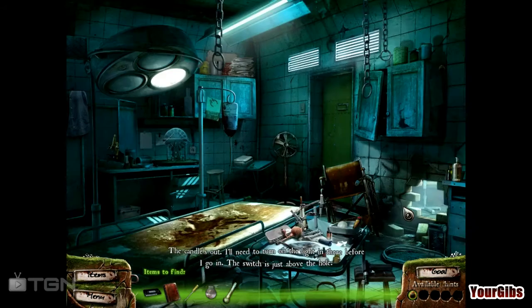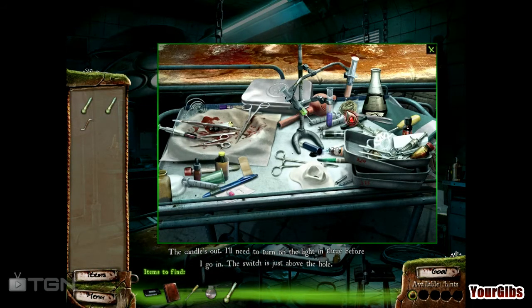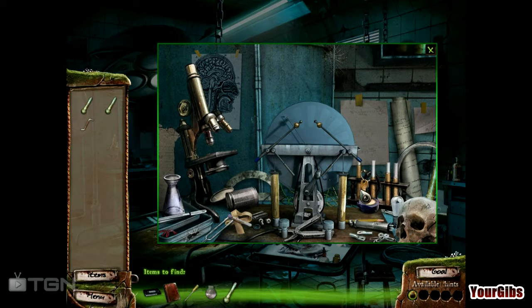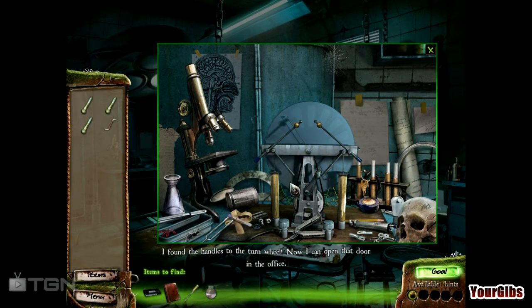How do I turn the light on? There we go — the light it is. You know what? We might be able to find a pipette in here, although this is kind of a surgical table. There's the last handle. I still need a glass jar and a pipette.